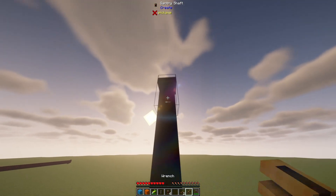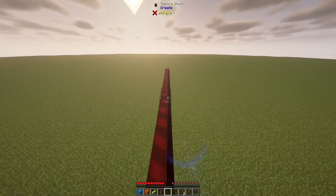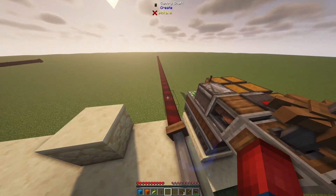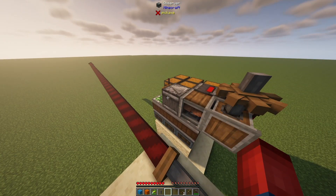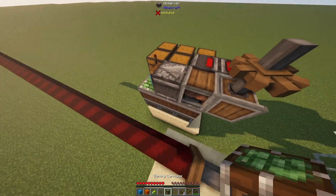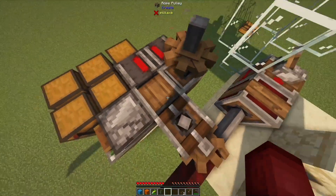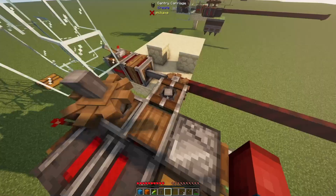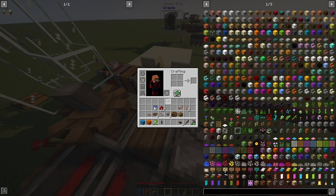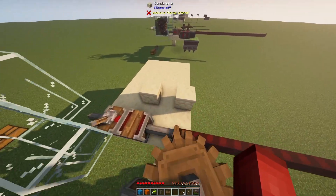You can have more gantry shafts than these depending on how far you'd like to extend — the longer this is, the longer your machine will move. I'm just going to use 20 for this video. Once that's done, take a gantry carriage and place it on the last pole of the gantry shaft so it connects to the rope pulley. Then take super glue, super glue the top of the gantry carriage, and place down a large cogwheel so it connects with the other cogwheel.